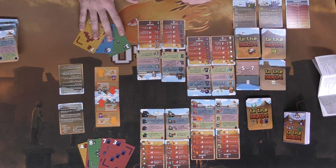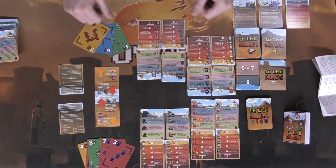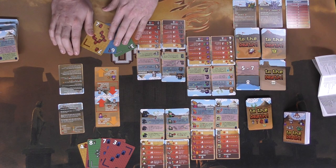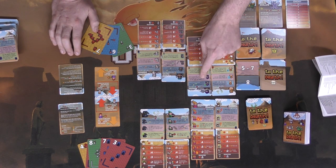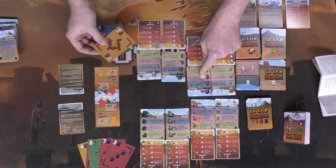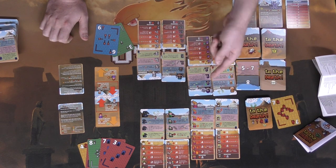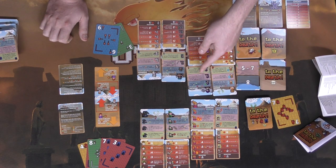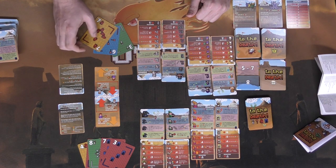Every character requires you to discard a card for any of their abilities, including their basic attack, and player abilities work the same way — all requiring a discard to do a specific thing. For instance, the first player can select his poisoner magician and use an ability requiring a five-to-seven card. If he has a seven, he discards it to perform the effect — for example, 'rest,' which lets you gain health at the beginning of your next enemy turn and put a card from the discard pile back on top of the deck.